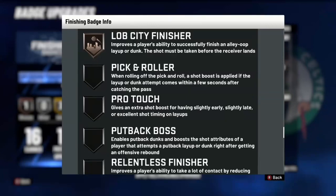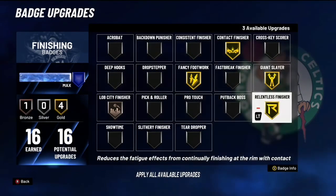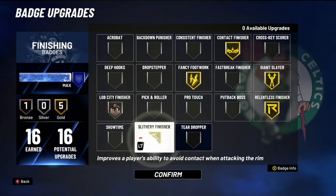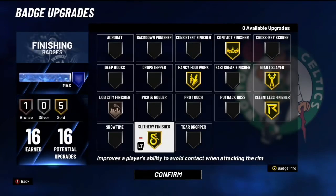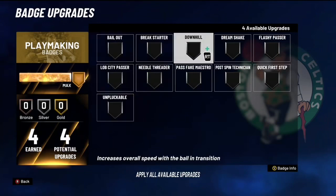For Lob City Finisher, just go with bronze — you don't need gold, but bronze stops the ball from going over your head on lobs. When I had nothing on it, I missed a lot of lobs; with bronze I barely miss. Next is Relentless Finisher, which improves your ability to absorb contact on layups. Then Slithery Finisher helps you get around defenders — it's also really efficient.